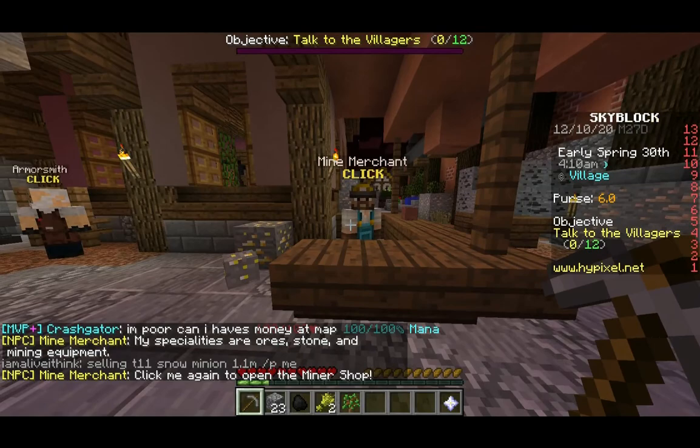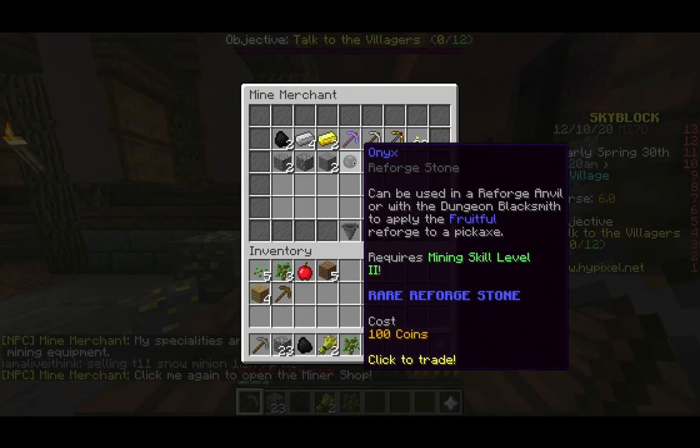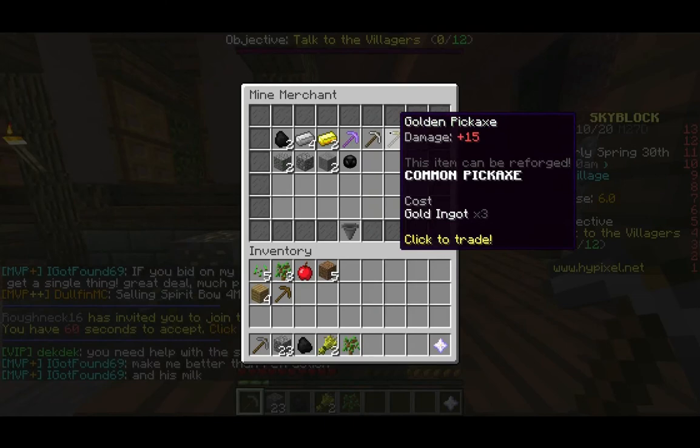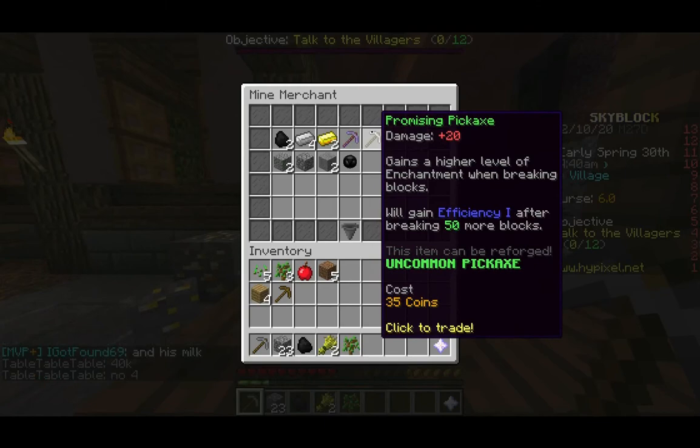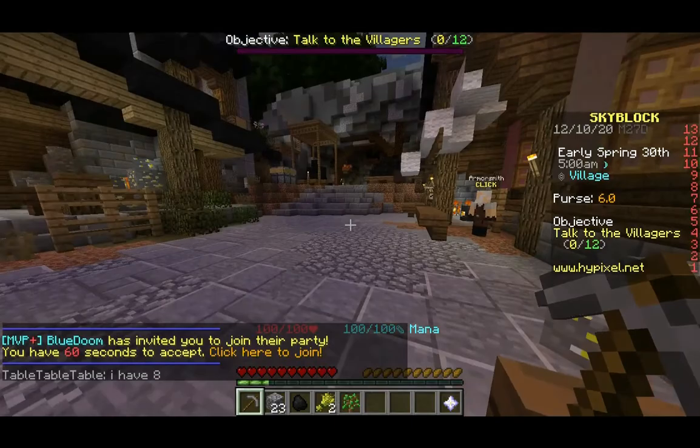This is the mine merchant — his specialties are ores, stones, and mining equipment. Here we have some new pickaxes, but they each cost more coins than we currently have. That's okay though, coins are pretty easy to get in this game — you can get rich very quickly. We're going to be mostly ignoring coins, because you can literally just buy your way through this game. But that's kind of boring, so we're going to be doing things the manual way — collecting iron and cobblestone ourselves instead of buying it.